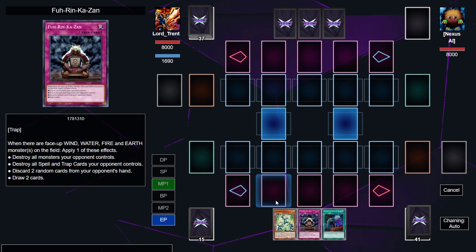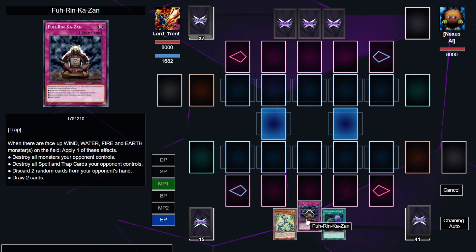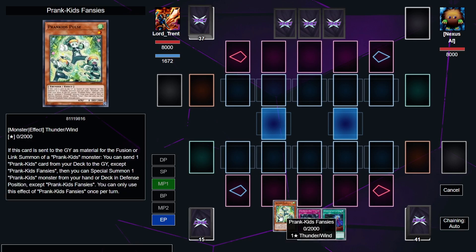Let's get started. This card is extremely good — if you're not going to main this, at least side it. It's very good going first in Prank Kids. All you're going to need is just any Prank Kids monster and this card and you're going to be able to pull this off. Roxies always needs to manage a draw, which is kind of annoying because you need another card. But basically, let's just go through the combo.